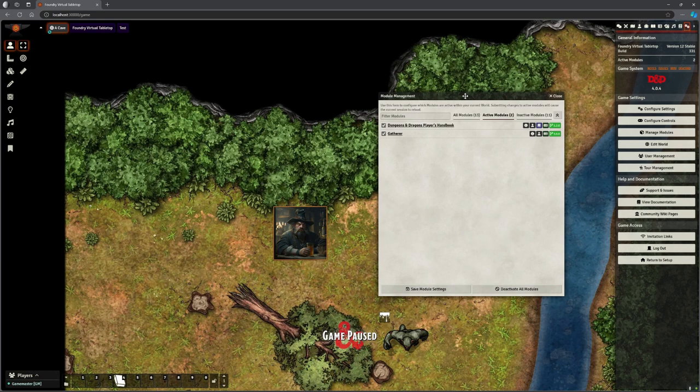Hello and welcome back. This is the Clay Golem. This is Foundry VTT and in this video we're looking at another module — this one is Gatherer. You can see my mod list there and I've got nothing else installed apart from Gatherer.